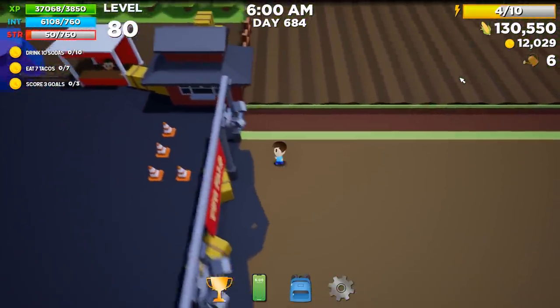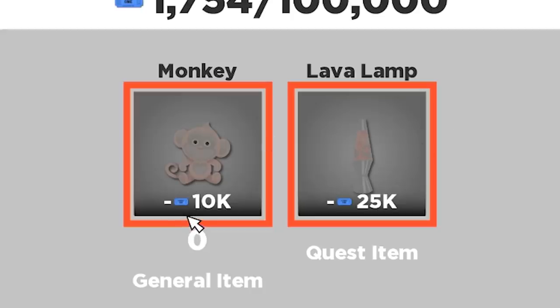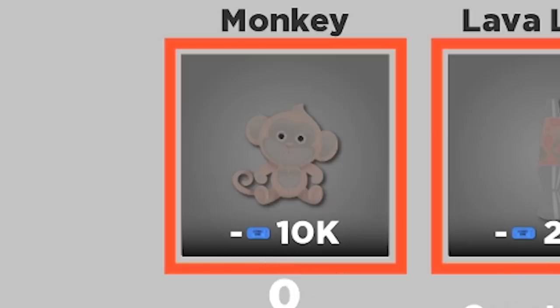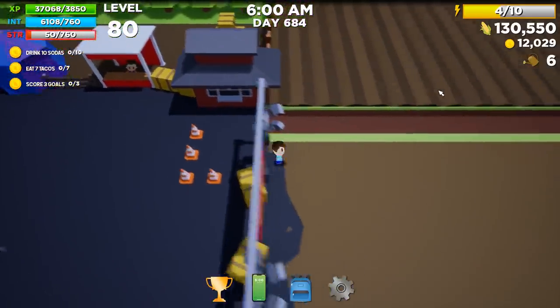It just occurred to me that it might be a prize at the fair — that would actually make a lot of sense. Yep, I found it. We need $10,000 for a monkey — not sure why, but I want one. $25,000 for a lava lamp, which means we need $500,000 corn plus the monkey. So a few days' work — and 'work' is maybe a bit of a loose term here. One very short day later and we have what we need.